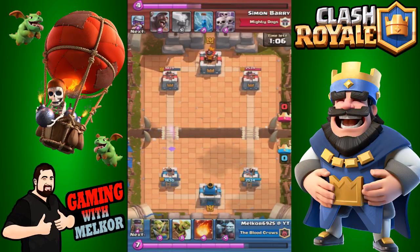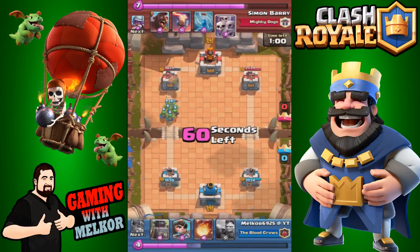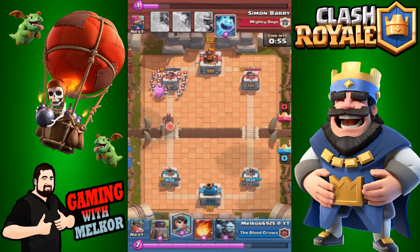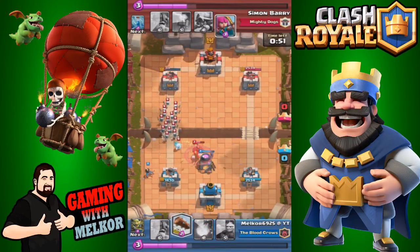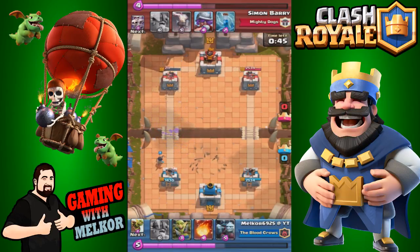At this point we're just waiting for elixir to build back up. We go with a goblin gang and goblin barrel attack — the goblin barrel gets all the way through. We drop the furnace to slow down this hog rider, then drop the princess and use the log to take out the horde. We've got the tower down to 211.